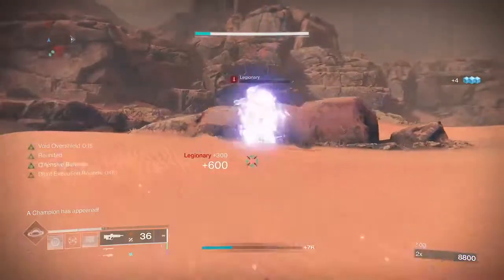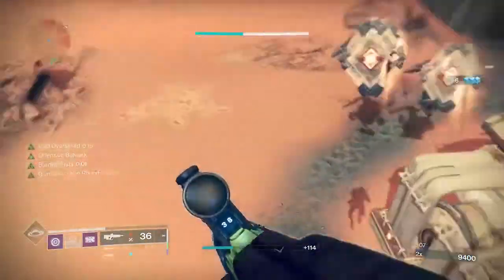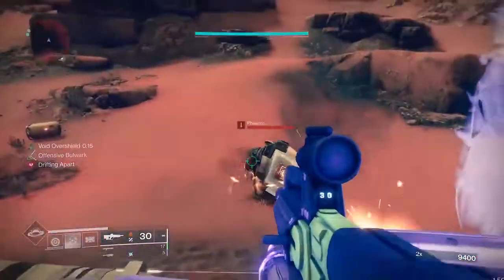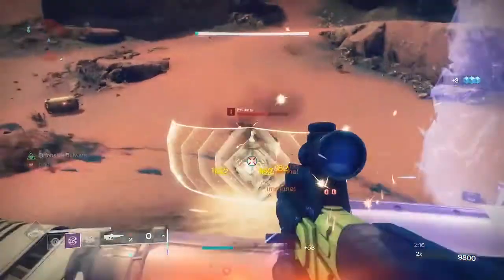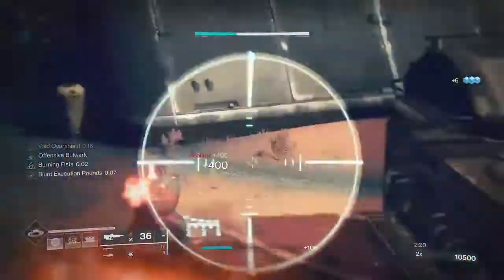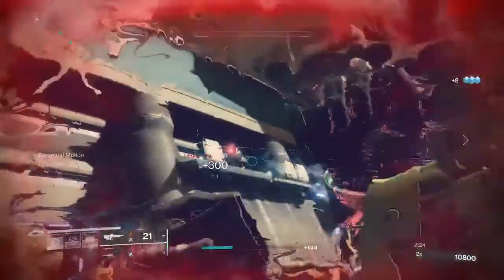For the last two fragment slots I have been using Echo of Provision and Echo of Leeching, but feel free to swap these out for whatever you might like. I'd like to give a quick shoutout to Lord Avocado King — meathead Titan himself — for helping to inspire this build. Anyway guys, that's the build for today, hope you enjoyed it. Please don't forget to hit that like, hit that sub if you're new, and I'll see you on the next one.